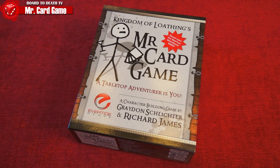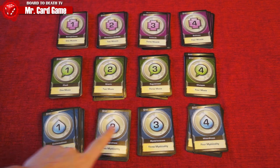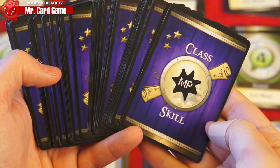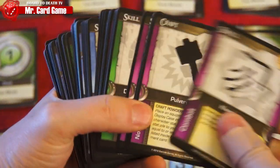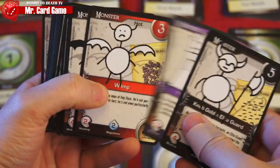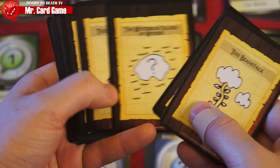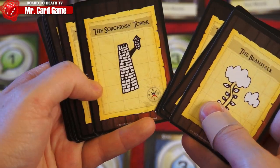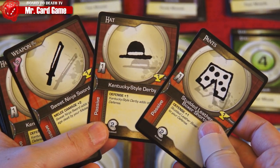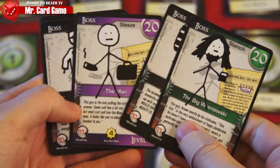Mr. Card Game is a deck-building slash RPG game. In the box you'll get three decks of stat cards numbered one to four — melee in pink, magic in blue, and charisma in green — a deck of skill cards containing spells, songs, and special abilities, a deck of monster cards of different elements with items on the back as rewards for killing them, and map cards to set up locations and hide monsters underneath them.